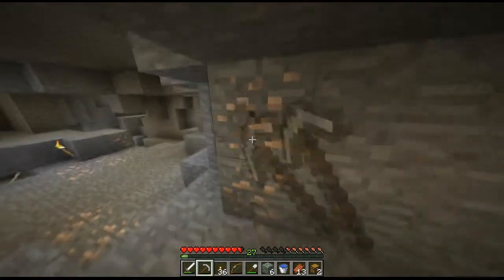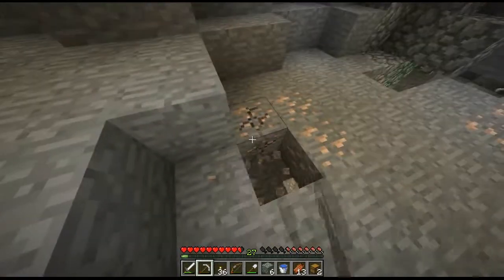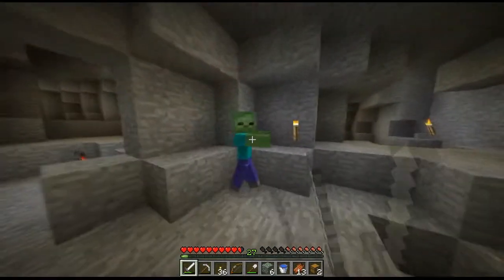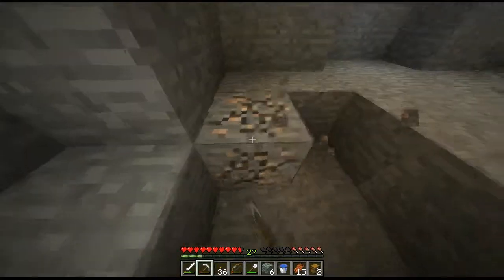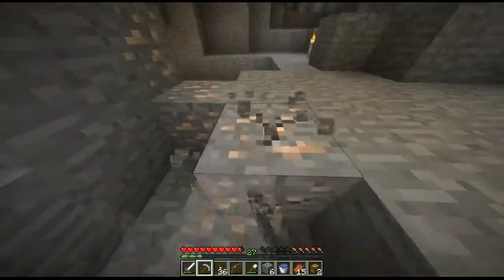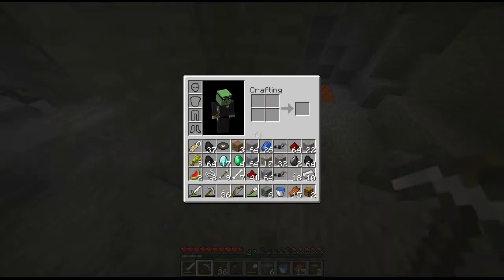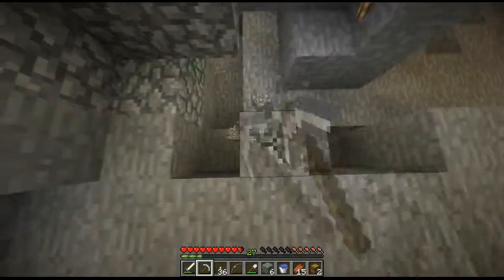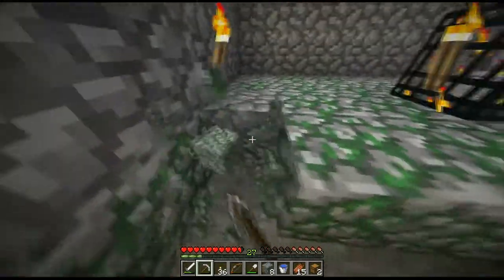Let me get this iron — so much iron everywhere, this cave is amazing. I think this is still extreme hills biome. There must be some kind of theory that extreme hills biomes spawn better caves and have a lot more ores in them. I definitely think that's the case. Extreme hills biomes are the ones that spawn emeralds, which is how I've got four — Andrew will be very envious of that, I hope. Let me get all this mossy cobble because I can sell this or make a house out of it.